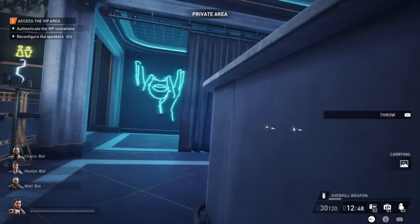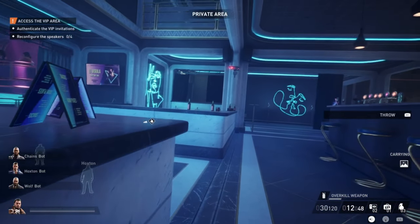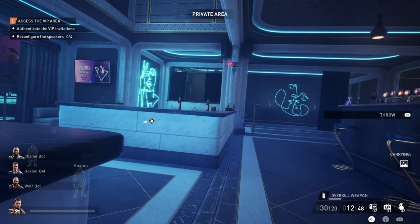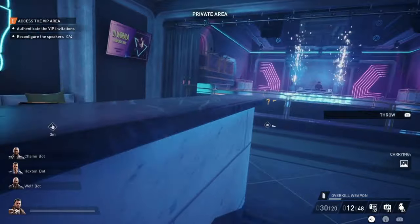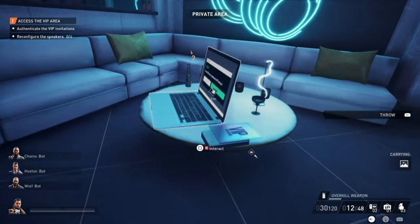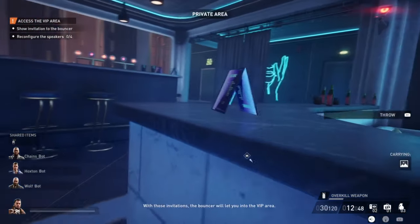Then wait and repeat. Again, start under this camera, crouch, walk by this wall until this corner. Then wait for the camera on the opposite side to turn to the right. Then start moving — make sure you're crouched. Interact with the PC, take the VIP card, and you're done.